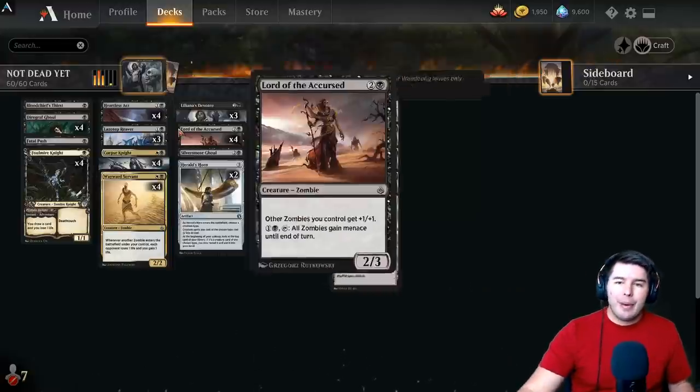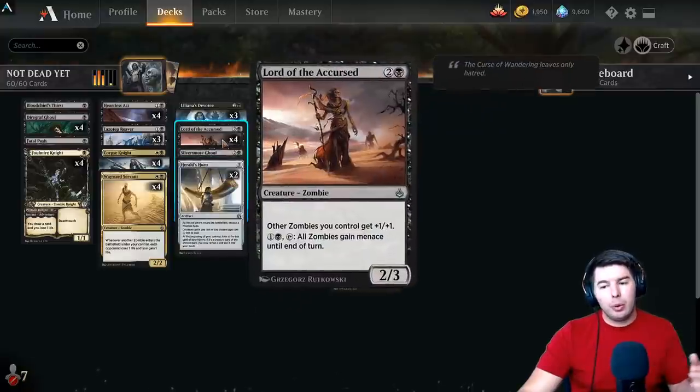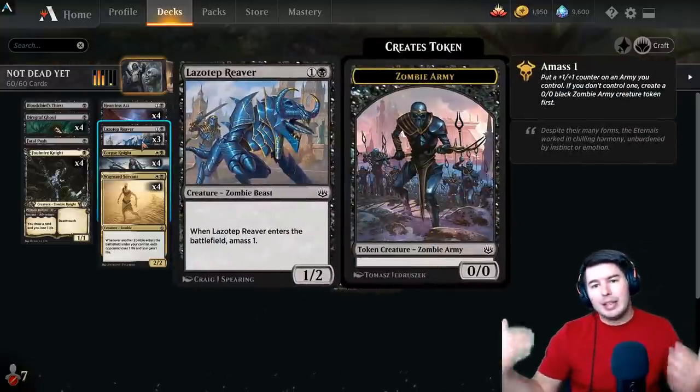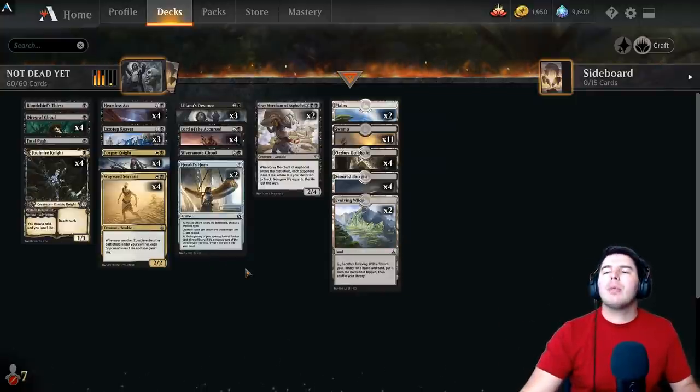Wayward Servant: whenever another creature enters the battlefield under your control, opponents lose one life and you gain one life. Lazatep Reaver brings in two zombies, so if you have a couple of these out that can be four points of damage the turn it comes out. Then hit a lord next turn and suddenly you're swinging for a ton of damage — just trying to get damage to face as quickly as possible.